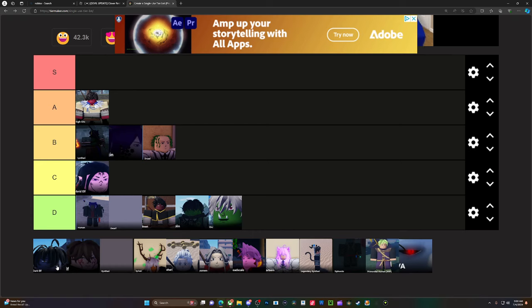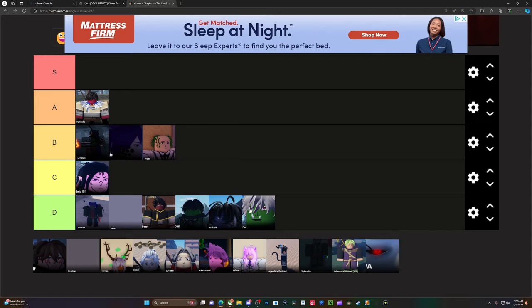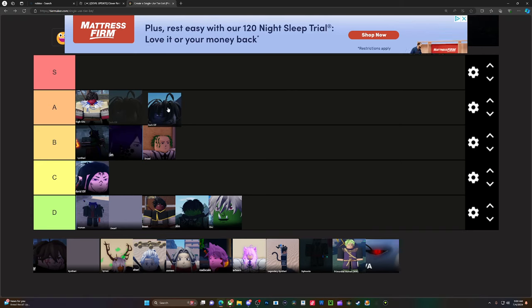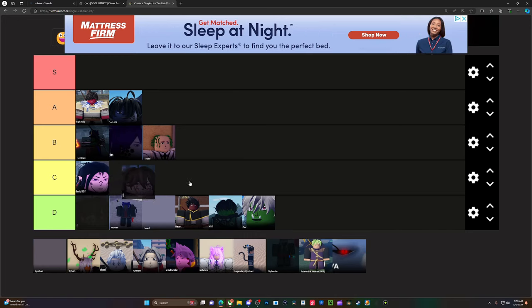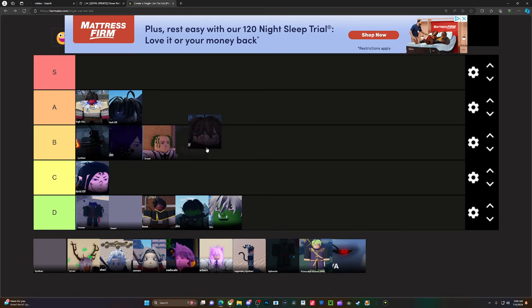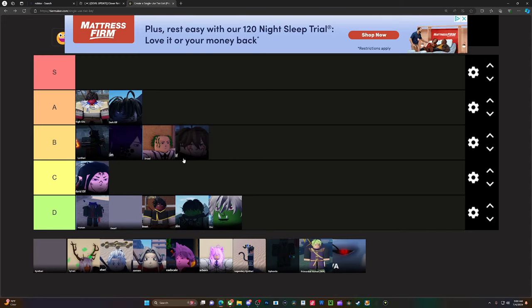Dark elf is only really good for fire magic. If you have fire magic it's an A, but if you don't, it's really bad — not that good. You could put it lower. But if you have fire magic, it's sitting up high for sure. High elf — I forgot exactly what it gives, but it's nothing crazy, so it's not up at the top. I think high elf is around the same tier as lentori.